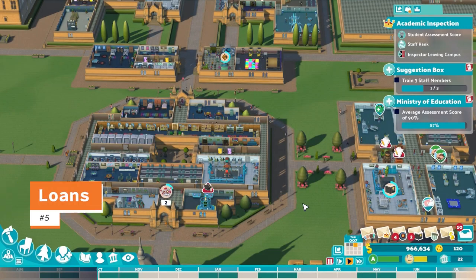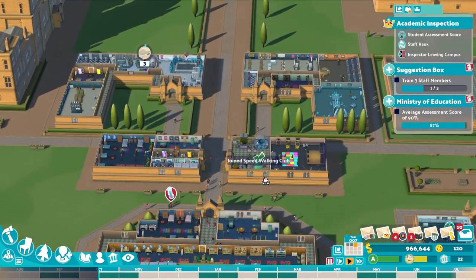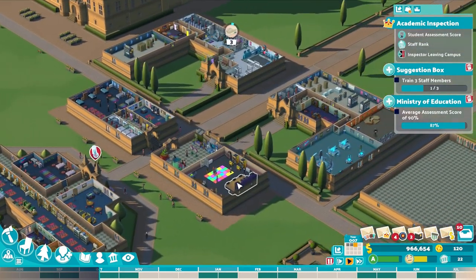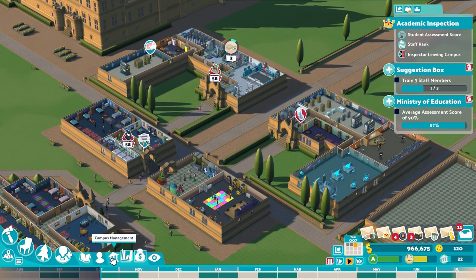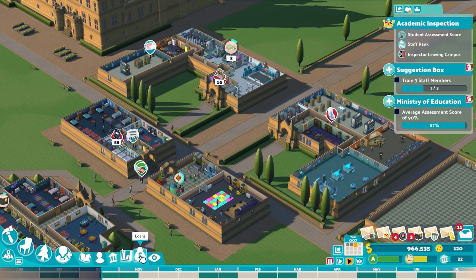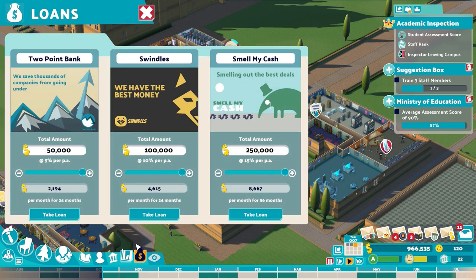Number 5: Loans. Did you know that you can take out loans in Two Point Campus? This game truly has the full college experience. You may have missed this because you don't really need loans on early maps since you start off with so much money. However, as you move on to three-starring maps with ease, money will become harder to find, especially when starting out on a new campus. To get things up and running, you may have to take out a loan. Just head over to the campus management tab and locate the loans icon, where you will see different offers based on your overall campus prestige level. The higher your level, the more money you can receive.